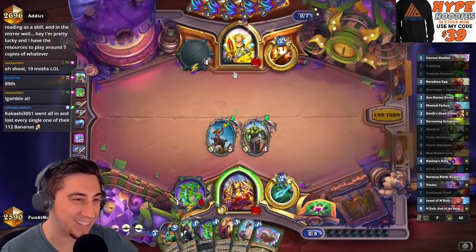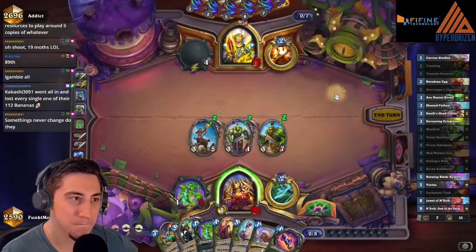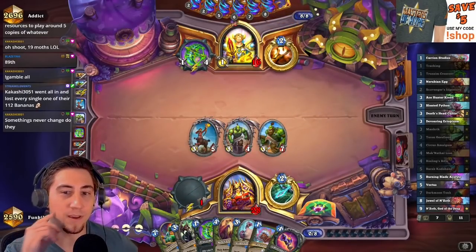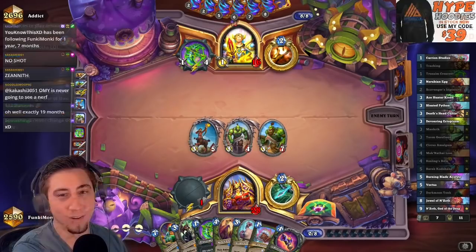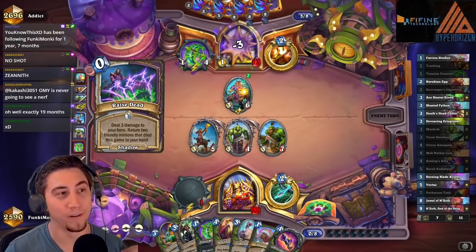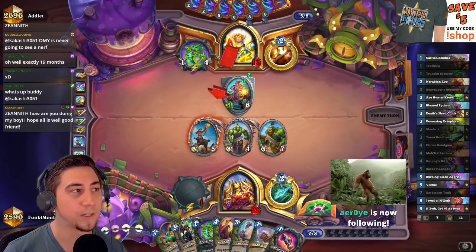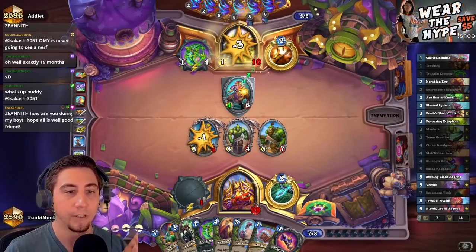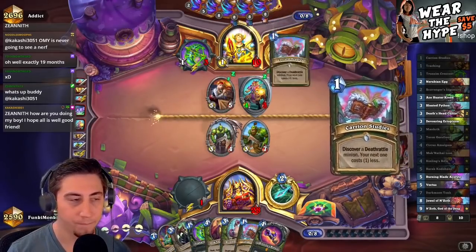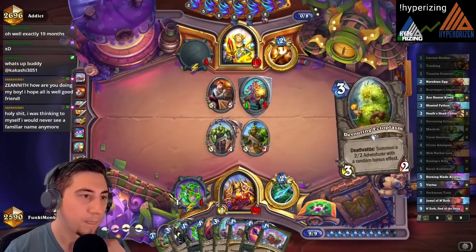19 months — oh my gosh Kakashi, that's insane. I appreciate all the support over the years. I do have two weapons in hand here so I think I punch them. Can't believe Yog hasn't been nerfed — imagine a one-mana counterspell. I'm pretty lucky I have the resources to play around five copies of whatever. Playing as Priest is fun but playing against it is not — it's very polarizing. I think Death Metal Demon Hunter is the epitome of a well-made archetype: not a lot of generation, you know what to play around, hand reading is a thing, everything is very board-based, you really fight for tempo. Fun to play against, fun to play.